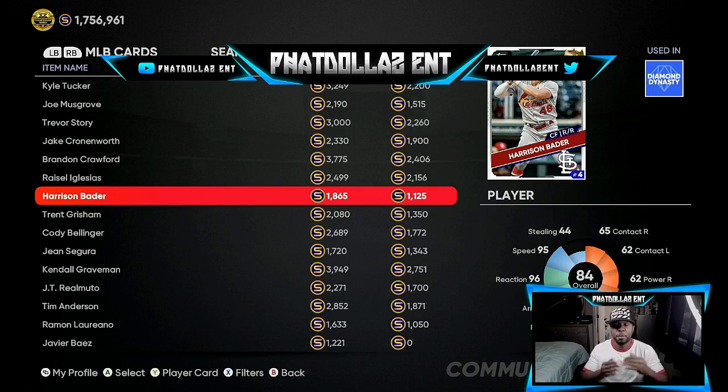These are 84 overalls. If you're getting 84 overalls for 1125 stubs you can't lose. If you buy 15 of each investment and they go up to 3600–3800 stubs, that's over 2200 to 2300 profit on every single investment. With 15 of those that would be 30 to 50,000 stubs. If you have five different cards making 40,000 stubs each, you're easily walking away with 120,000 to 200,000 stubs. Get the cards while they are low and then cash out.